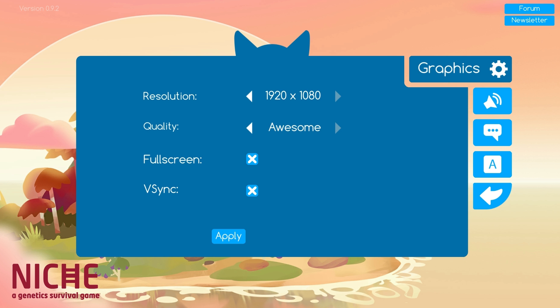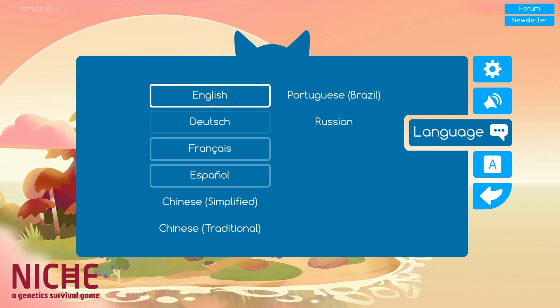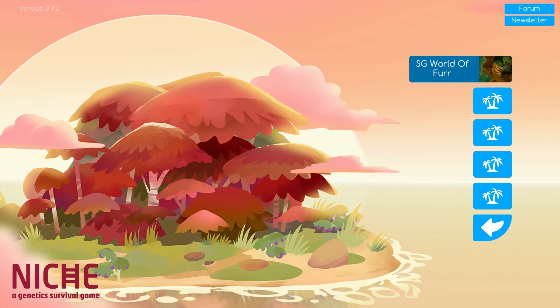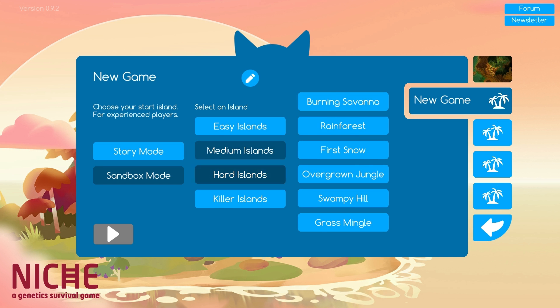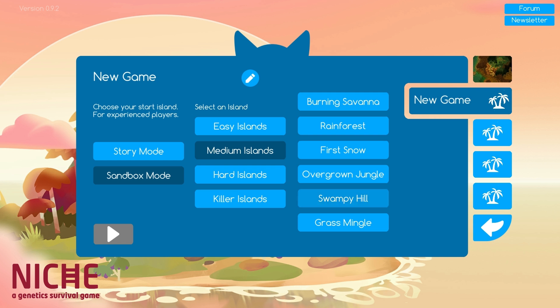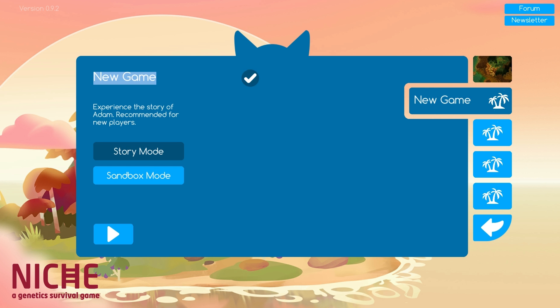I always like to see that. You can choose the language — there's a good amount here — and you can also choose your input keys. So let's play. We're going to go with a new world. You have story mode and sandbox mode, plus a ton of maps: killer islands, easy islands, medium islands, and hard islands. We're going to go with story mode.